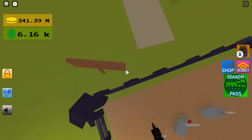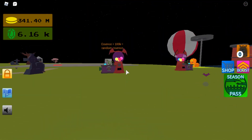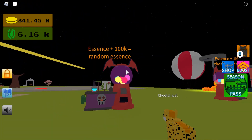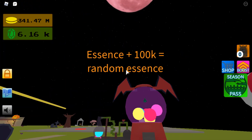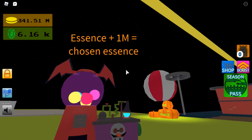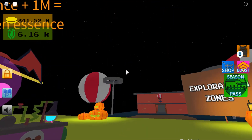And if you've got an essence that you don't want, you can go here and pay 100k, and using that essence you can get a random essence. Or you can pay 1ml to choose the essence you want.